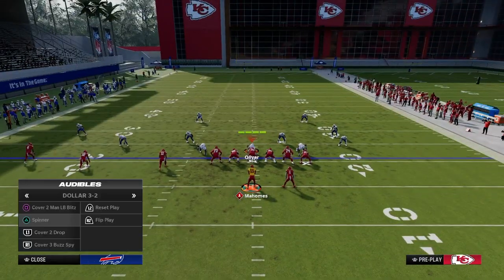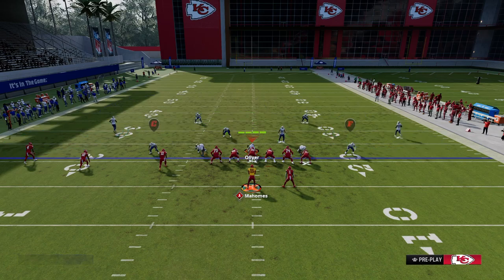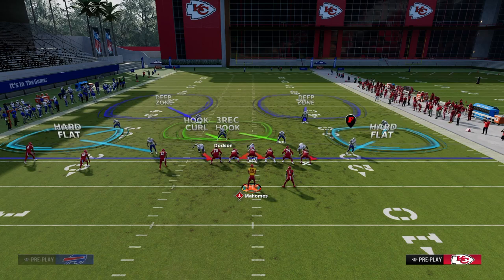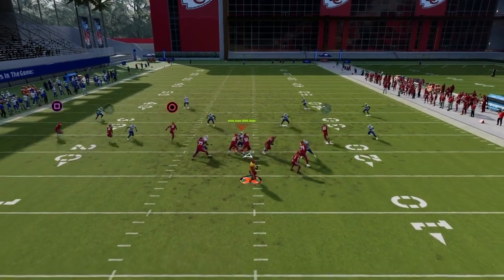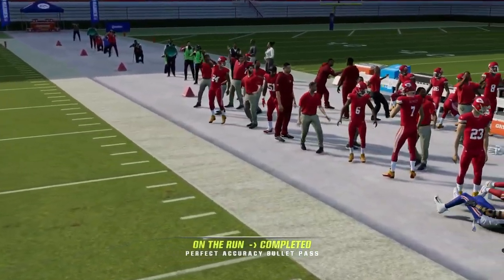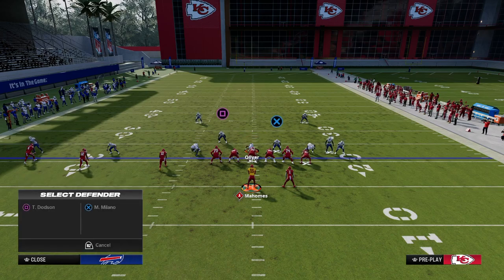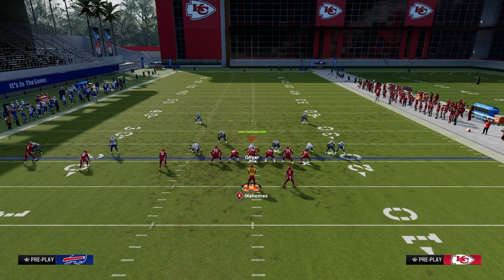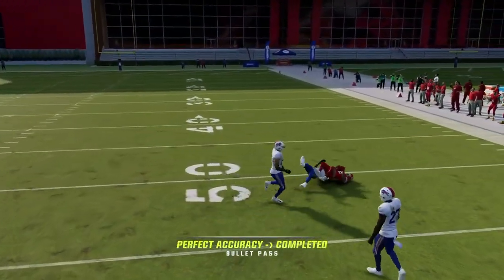If they play Cover 2, one real underrated aspect of this play is you can actually wait and throw on the sideline. A lot of people mess this up. We want the user to fully commit to defending that crosser — and because of that, you can be patient and throw the drag over here. If they have triangle manned up — which most defenses we've covered do — you can still possession catch the drag against Cover 2 with good timing. Even in a true Double Flat situation, you can really take advantage of the defense with this setup.